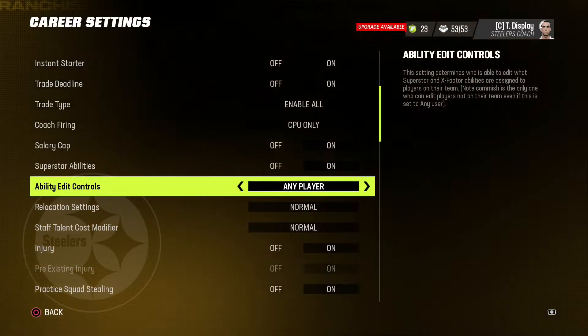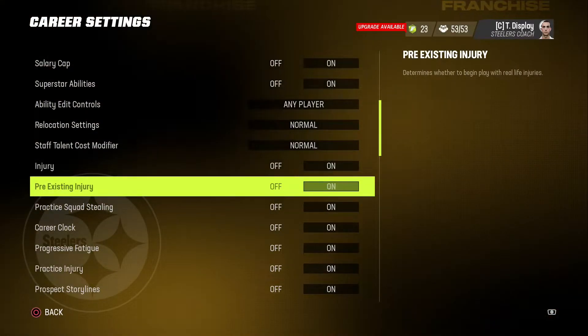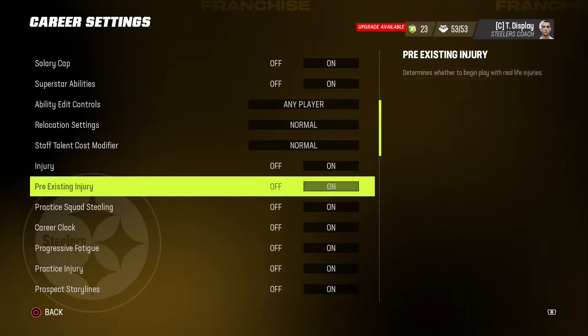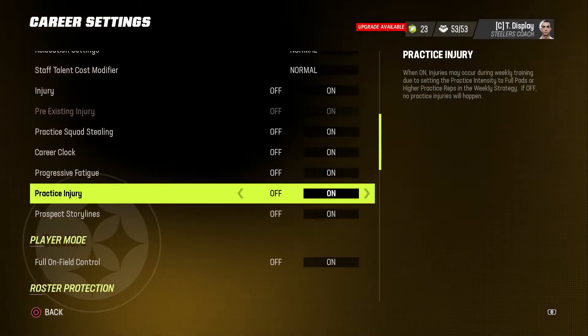All this is default. Everything here is default. Pre-existing injury — I think I had it turned on, so I'll have to check that when we go to the rosters. I think TJ Watt should be hurt like he is in real life, but we'll double check that.